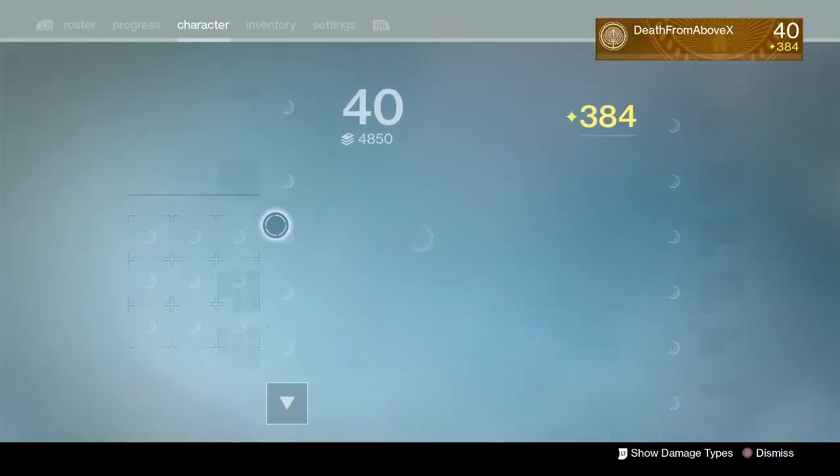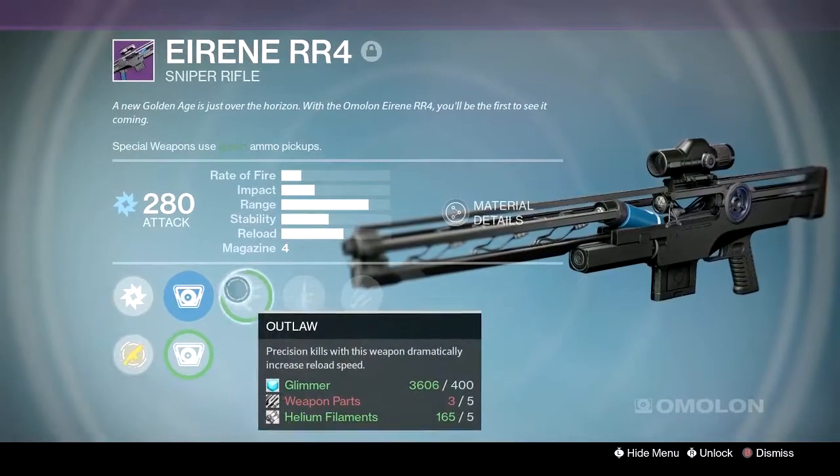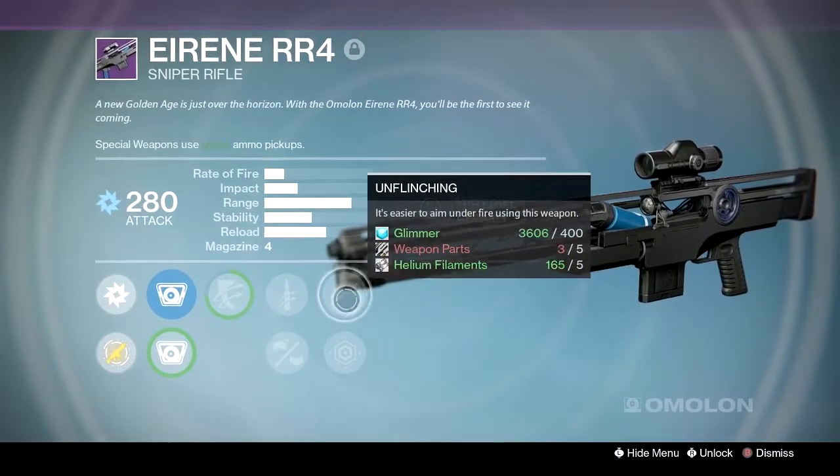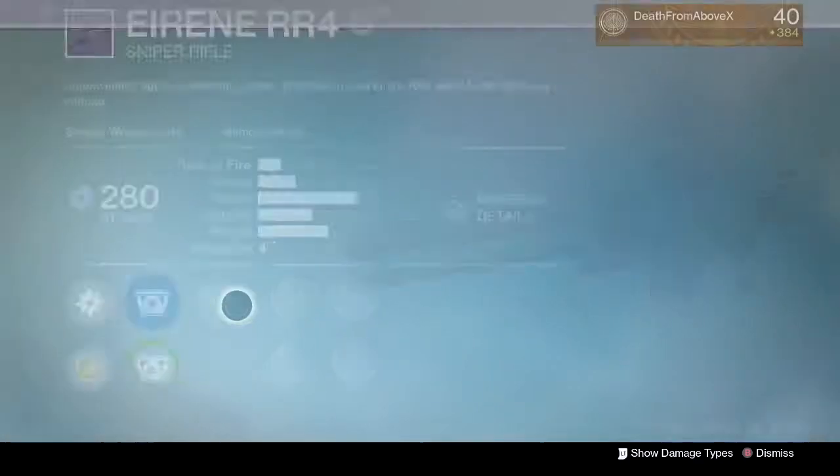So I like the Irene — it's good. I've never really found an opportunity to level this one up, but this one has Outlaw, Quick Draw, Reinforce, Last Resort, and Unflinching. So it's a really good one. Something like this is really good — I like that situation.